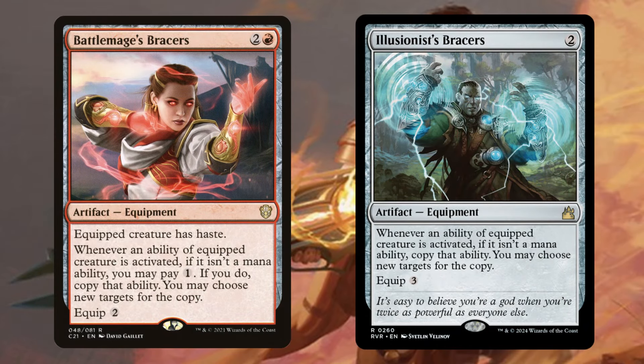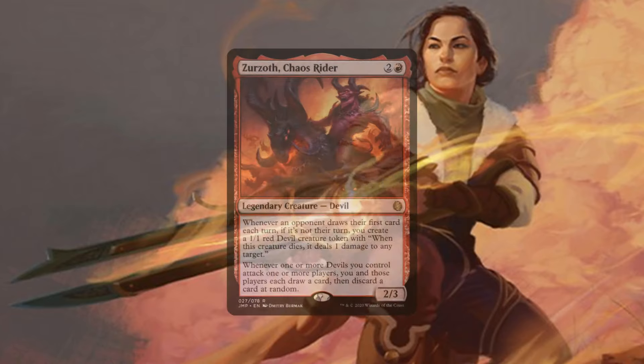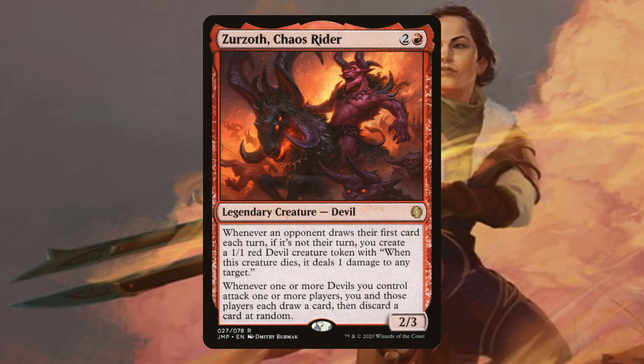Battle Mage's Bracers and Illusionist's Bracers — our commander does have an activated ability, so doubling up on that is not going to be a bad idea. Now whenever we tap her for four, all our spells are going to deal an additional eight damage, which is going to be insane. Xur'zoth Chaos Rider was one of the cards that inspired me to build a token version of this commander, but it was so good I couldn't exclude it from the storm build. You're going to get three devils essentially every time it's your turn, and whenever anybody else draws a card on their turn you also get a devil — then we can start pinging those devils down, they can ping themselves down, and it results in drawing a ton of cards.